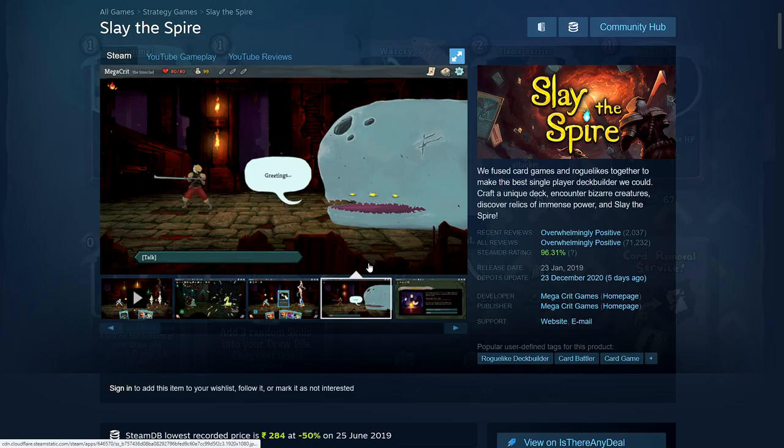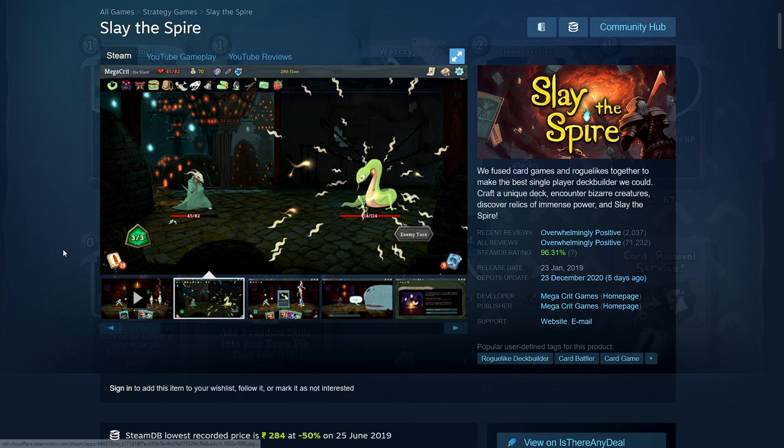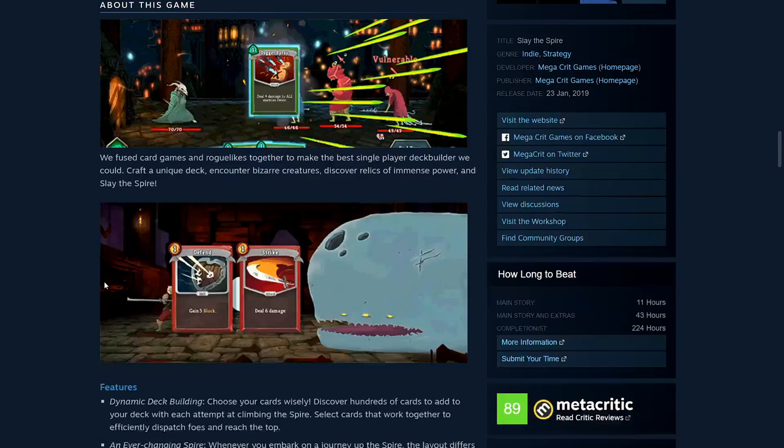Next is Slay the Spire — a deck-builder type card game with combat elements. I have it but haven't tried it yet, though it has overwhelmingly positive reviews. It's 50% off: 284 rupees, $12.49, £9.74, €10.49, $17.97 Australian, $14.49 Canadian. System requirements: 2GB RAM, 1GB hard disk space.